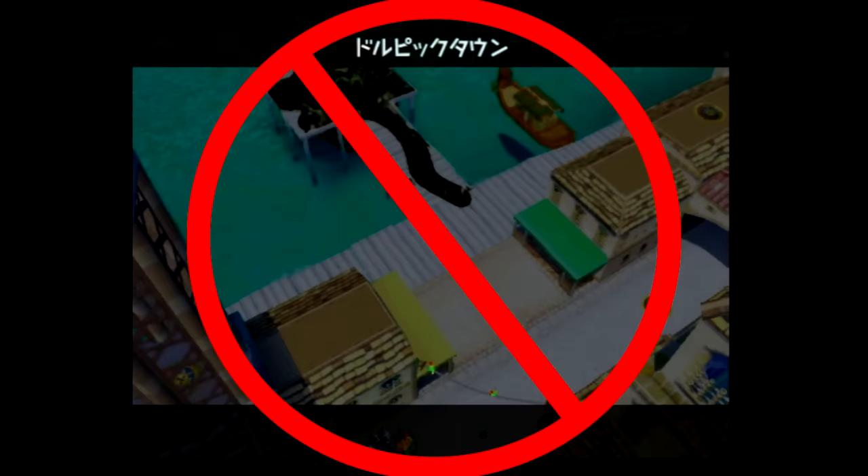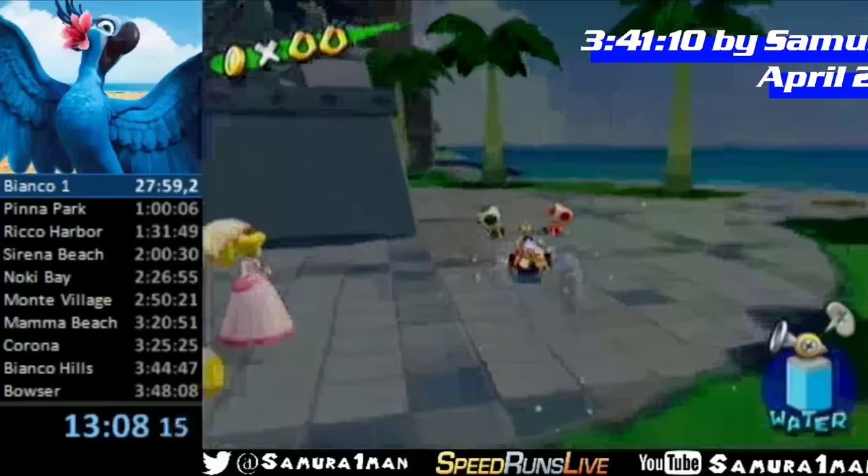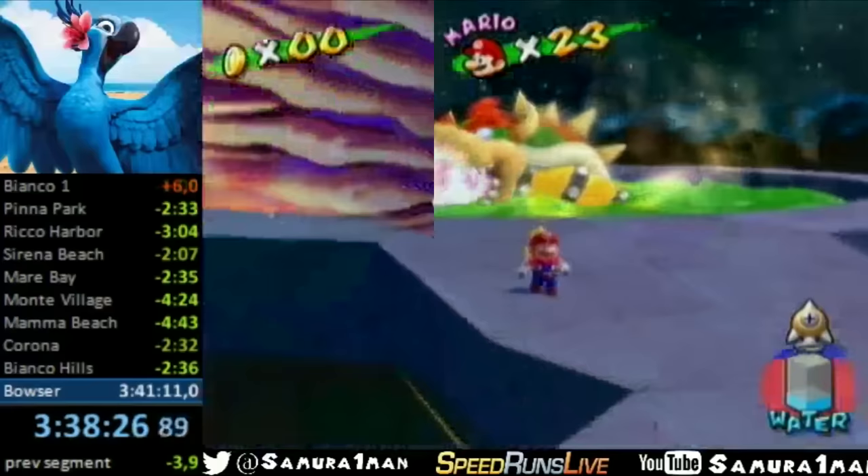Nkiller's route had emphasized escaping event cutscenes — it was ahead of its time, but essentially lost in translation due to the rise of The Chicken and Samurai Man. Samu made some beneficial steps in his 3:41:10, unlocking Riko and Gelato as soon as they're available and entering Pinna Park with only 12 shines. He beat his time by 2 seconds, and after a few more days of grinding achieved the first sub-3-hour-40-minute time: a 3:38, despite some large mistakes.